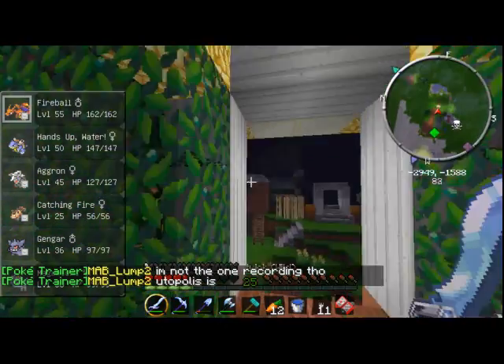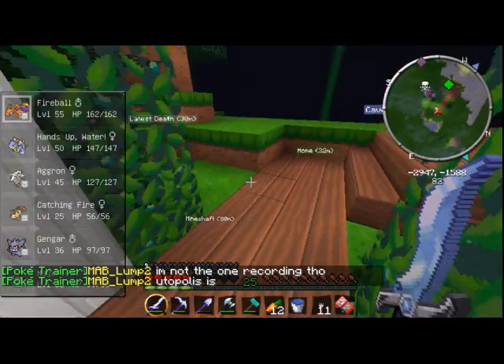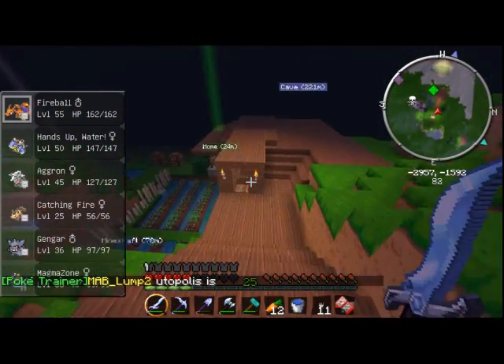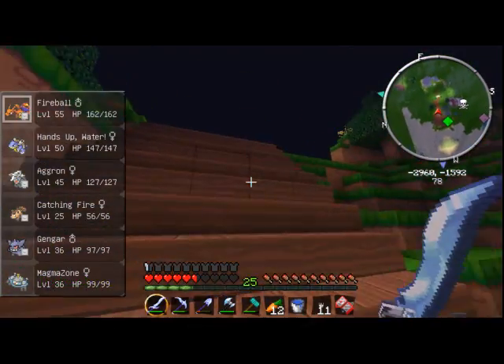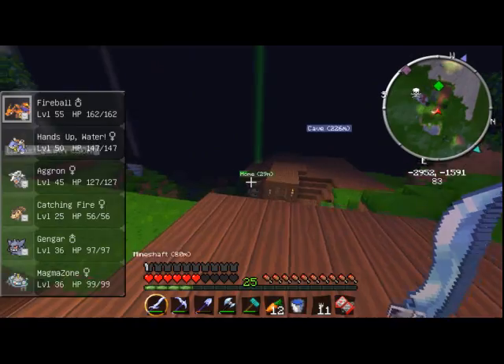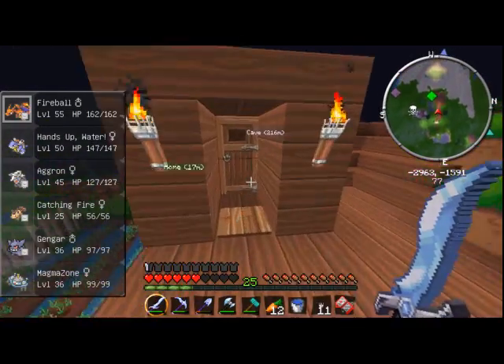So we've got one of our friends — Alec — and he has a really cool house right there. And then we have a little pathway — it's like a landing strip for our flying Pokémon — and then we can directly enter the house.